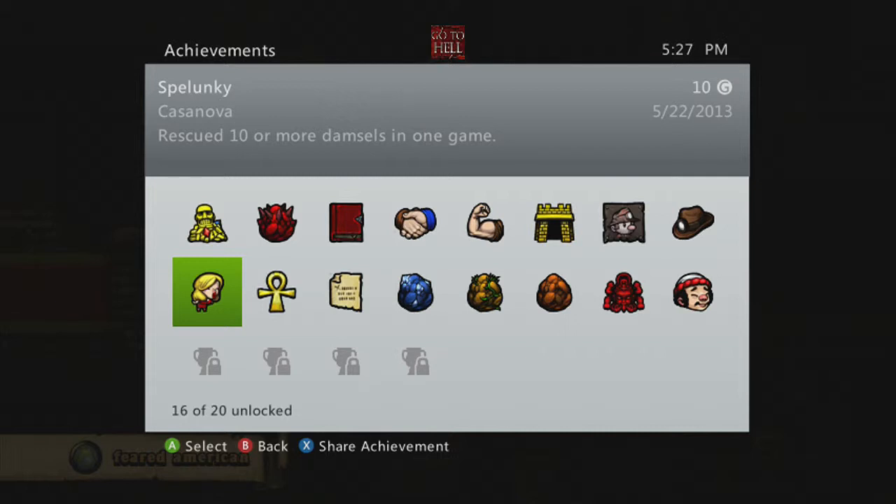It just requires a lot of different things. You can't have a level where, for example, the TNT crates spawn in front of the damsel — that happens a lot of times, and if that does, then you just can't get them out easily, or at all. So anyway, that was a tricky achievement.